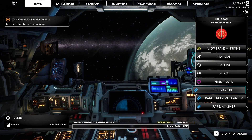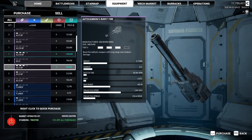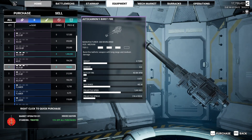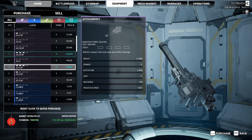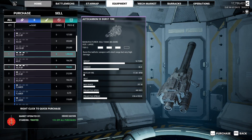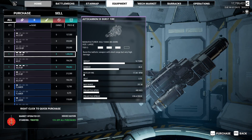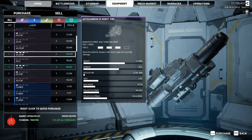Do we care about a rare AC5? Burst fire, 6.6 damage versus a regular one which is 5 - that's kind of cool. It shoots quicker, less heat. And then this AC20 - this is a decent AC20, but it's a lot of money. We really don't have anything right now that can use that with the tonnage we have, so I think we'll wait.